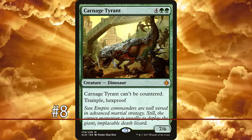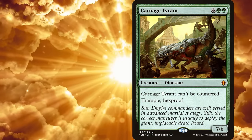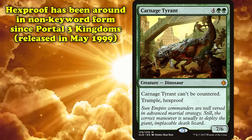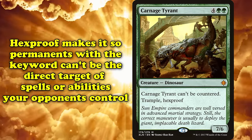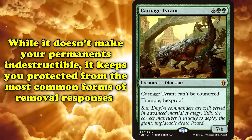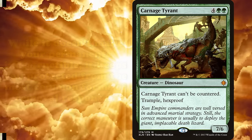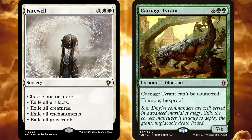At number 8 we have Hexproof. First keyworded in Duels of the Planeswalkers 2012 and by extension the Magic 2012 Core Set, Hexproof is a keyword that had existed in non-keyword form since Portal of the Three Kingdoms. Hexproof makes it so that the permanent with the keyword cannot be the target of spells or abilities your opponent controls. While it does not render the permanent indestructible, it protects it from basically most forms of removal. Unless it's mass removal, a card with Hexproof will be safe from whatever your opponent has to try and get rid of it.